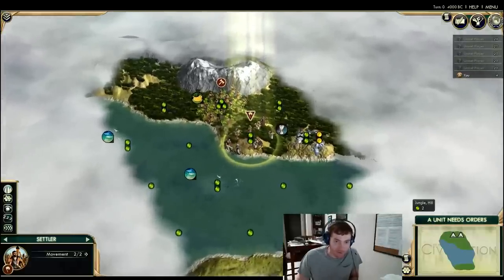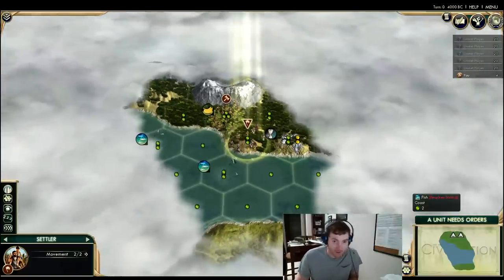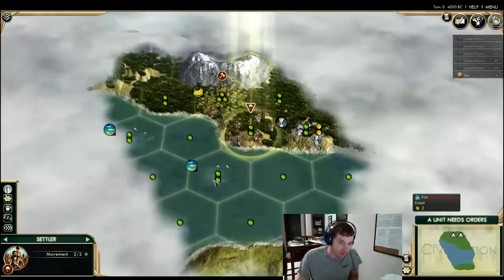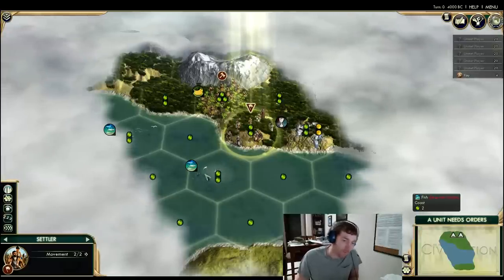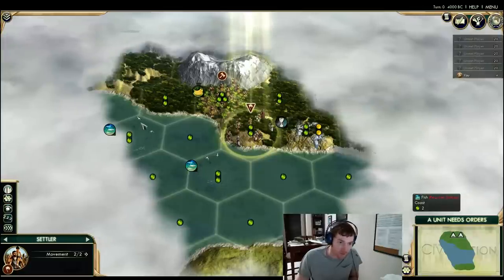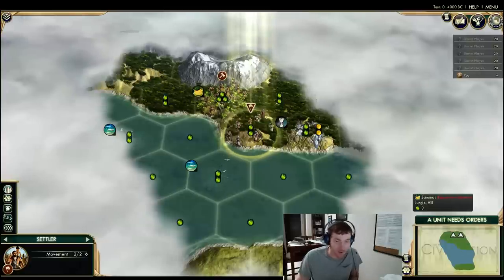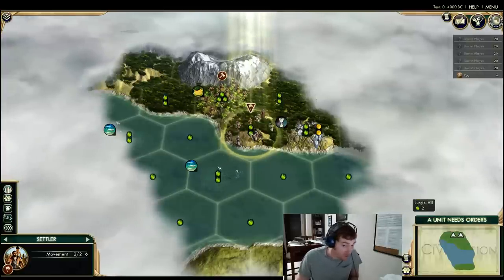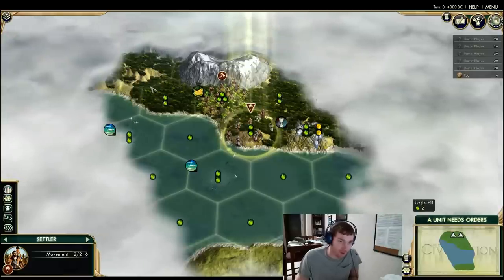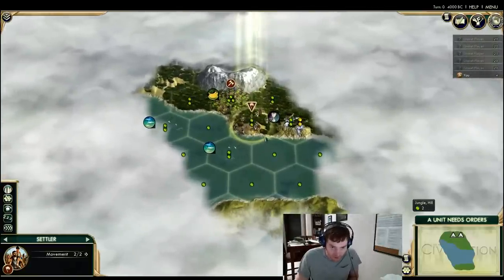Zemth, you're welcome to chime in at any point, but my initial take on this start is it looks fairly garbage. We have a decent amount of food in terms of sea resources, which is good, but the problem is sea resources show up pretty late. Additionally, bananas are a great tile all game long, but we're on a hill with no river. We basically have no workable tiles — everything is coated in jungle. This is almost as garbage as you get for a start.